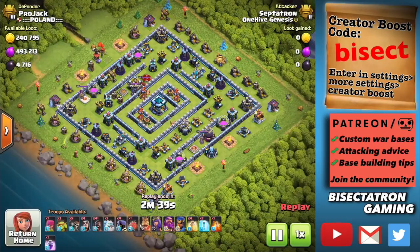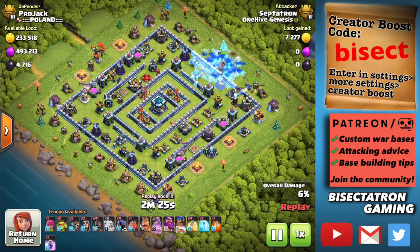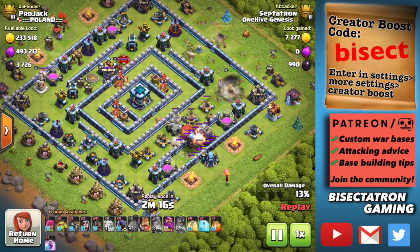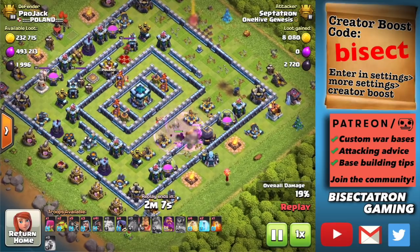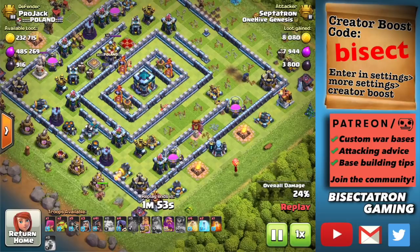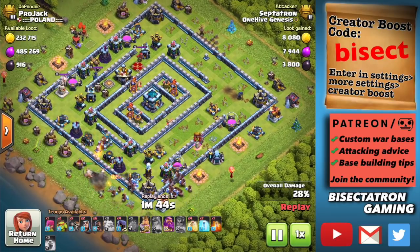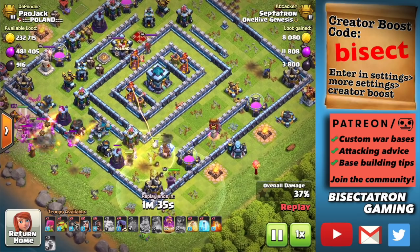One more attack — this was definitely one of the closest to a maxed-out base, and it was a very close attack, almost got the triple. We're using the Queen to take out one of those Scattershots, the Battle Blimp with Yetis to take out the Eagle, then the King to tank the other Scattershot as the Hogs begin to be deployed. The combination of the Queen, the Royal Champion, and the Battle Blimp got a ton of value on the right side of the base. On these ring bases, you can often get great value with just those couple of separate operations before your main push. The King tanks the Scattershot initially, then we freeze it to prevent it from doing too much harm to our Hogs.